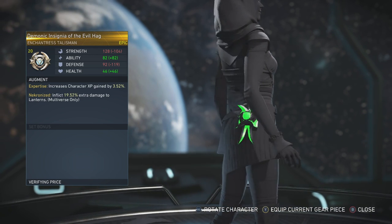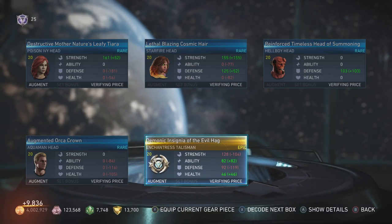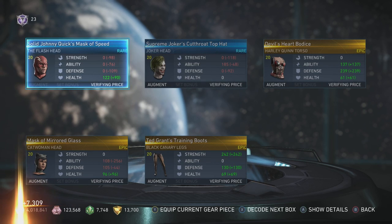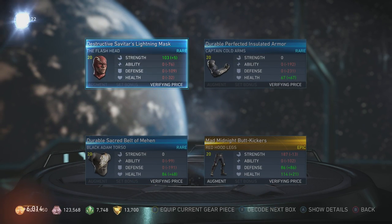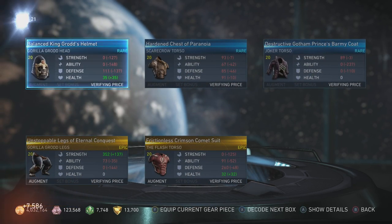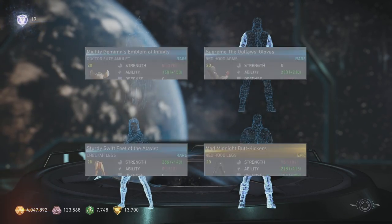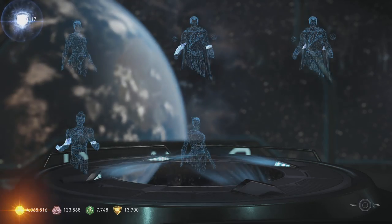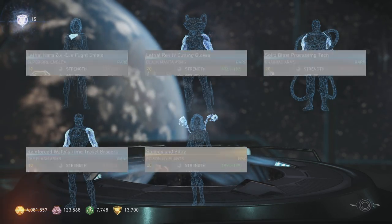That looks almost identical to the last one. But that's cool, we got two of them in a row. I think our luck's changing, I'm feeling good! Got an Atom epic gear set piece and an Enchantress one, so well on the way. Come on, keep it going - 20 platinums left, haven't hit overflow yet, so that's even better. Don't have to stop. Come on baby, give me something good.